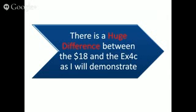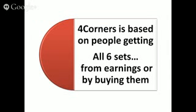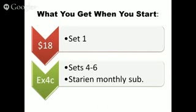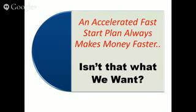There is a huge difference between the $18 start and the Executive Four Corners plan, which is what we're doing, and I'm going to show that to you right now. Four Corners is based on people getting all six sets from earnings or by buying them. The sets are paid according to the row number, so the person in that row has to be ready to buy it from you — and that's what makes a huge difference.